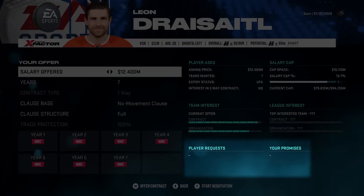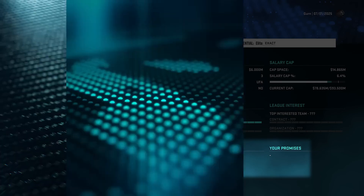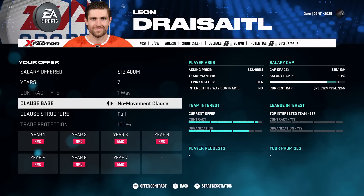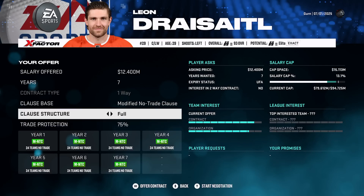You'll see promises and player requests in the bottom right corner. Certain players will request things like playing on the top line or power play. You'll also be able to give out clauses: no-movement clauses, no-trade clauses, modified no-trade clauses. Different structures — reduced or full — change the number of teams a player can or cannot be traded to. We've added a lot of depth and fidelity to the contract negotiation engine that wasn't there before.